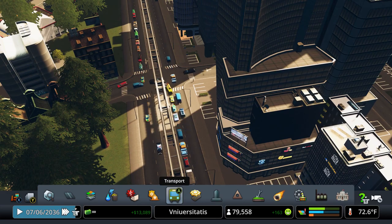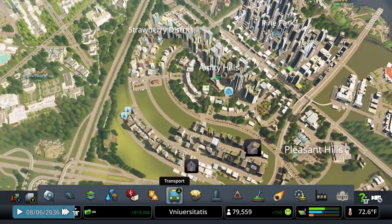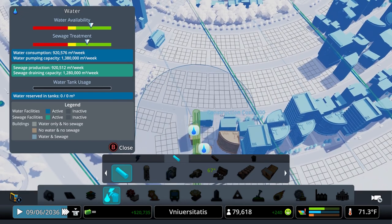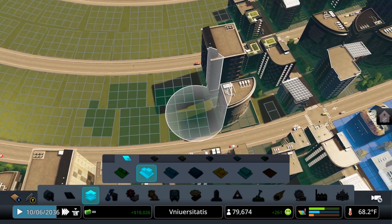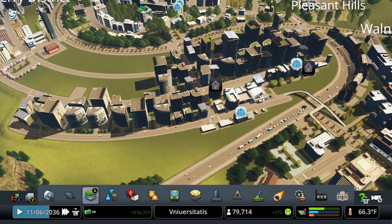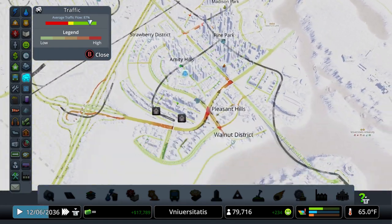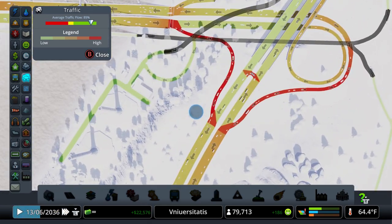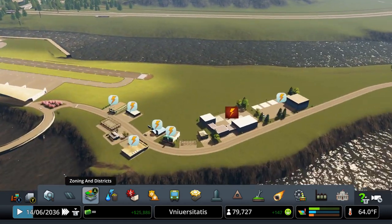A little bit of traffic happening over here, but I think that'll sort itself out. Man, that residential demand is really skyrocketing — it's not a bad thing though, because that'll bring people into the city who will then want to go to our universities. We'll zone that much right there. We should be good — 87% on traffic right now, so a little bit of congestion happening here and there, but overall everything is moving. That's the important part — then we're back to 90.